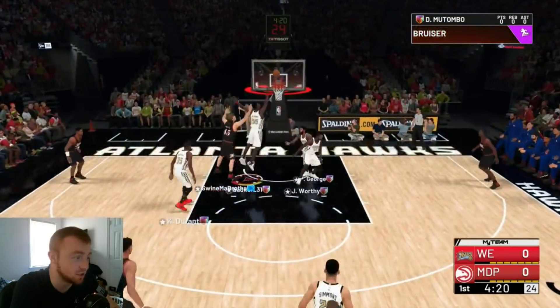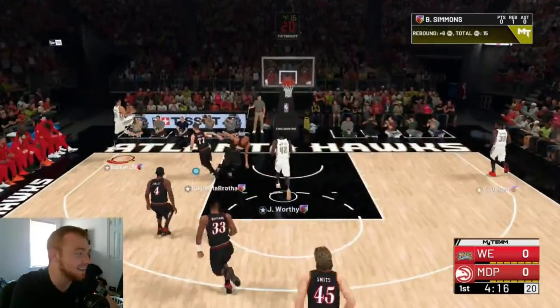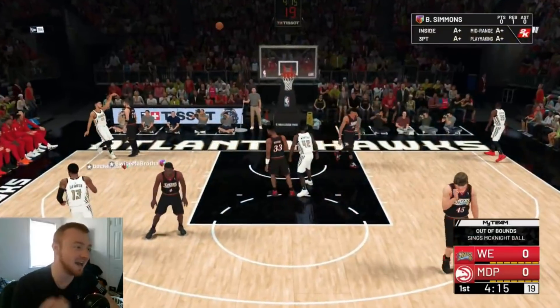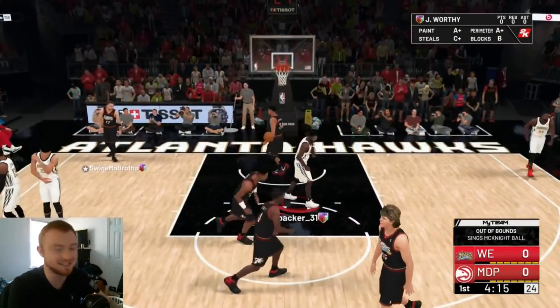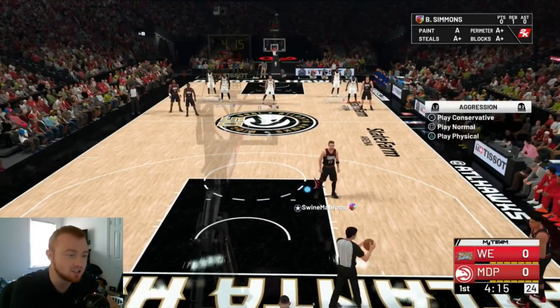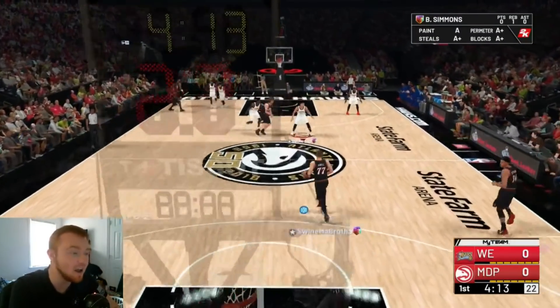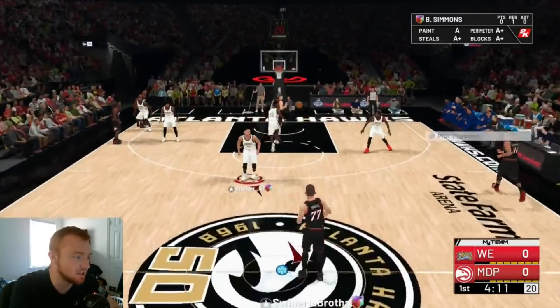That's good defense right there from Ben Simmons, good rebound. No — that's on me, that's a bad pass on me. I did not mean to throw that to Ben Simmons. I looked at Paul George and just whipped it to him like he's the point guard. That's my fault. But yeah, so far it's a little interesting to use this card, to say the least.